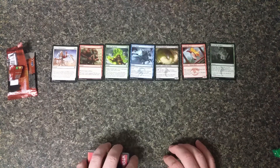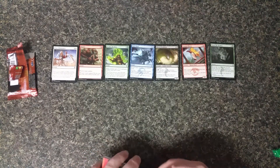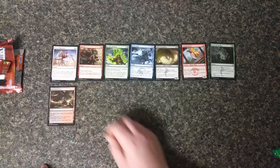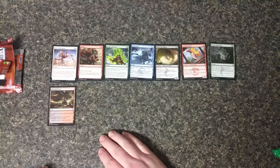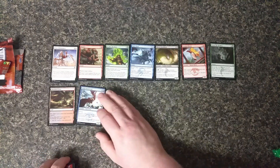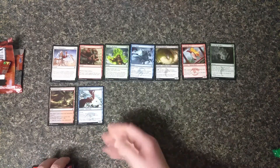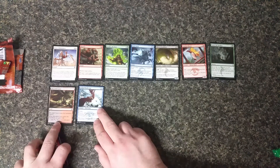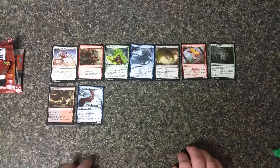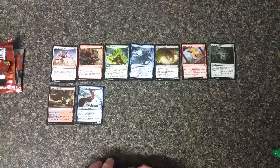Scout the Borders — reveal the top five cards of your library, put a creature or land among them into your hand, the rest go to the graveyard. Very good for delve, obviously. Bloodfell Caves, just like in the last video. Wind Scout — actually a really good card, easy to pump up. Sort of a Serendib Efreet? There's not really much that can deal with it in Standard right now.